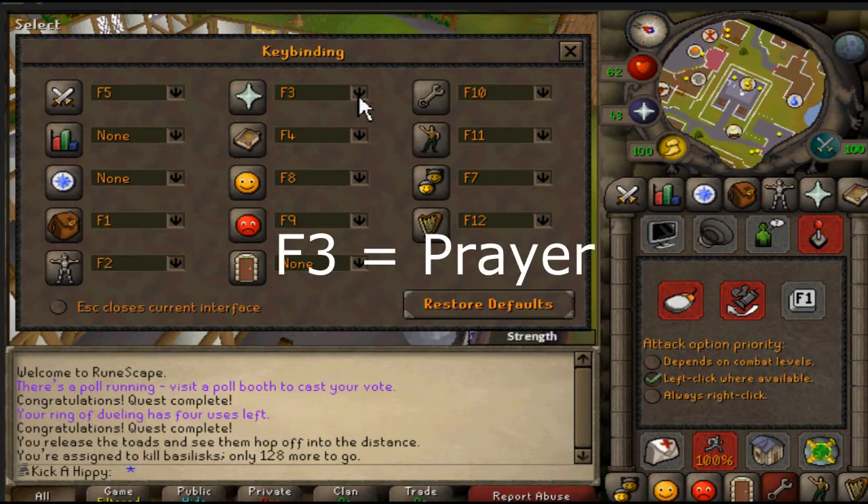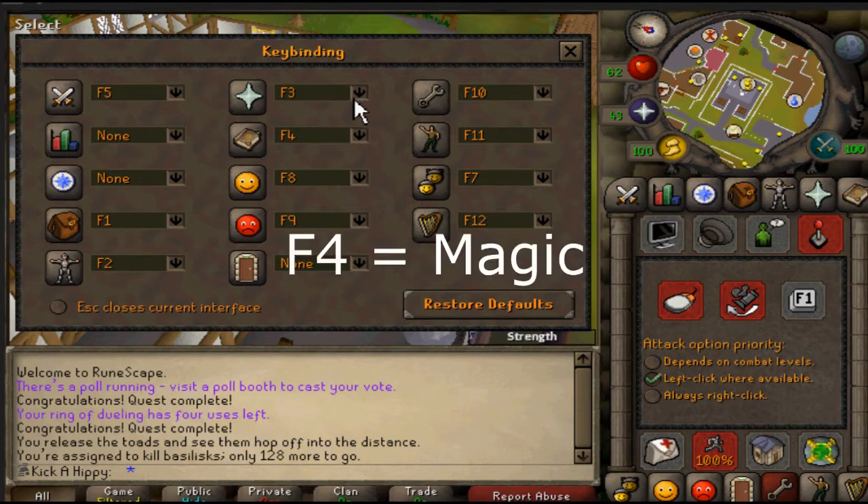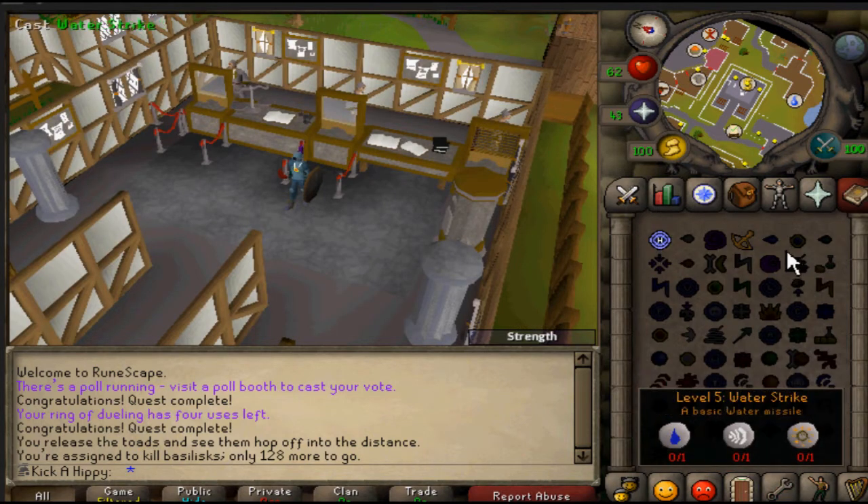See right here, F2 is now your equipment tab. F3 is now your prayers — it used to be F5 on Old School RuneScape, but if you want it like it was on pre-EOC, it's now F3. F4 is going to be your magic tab right here — just click F4, good to go.